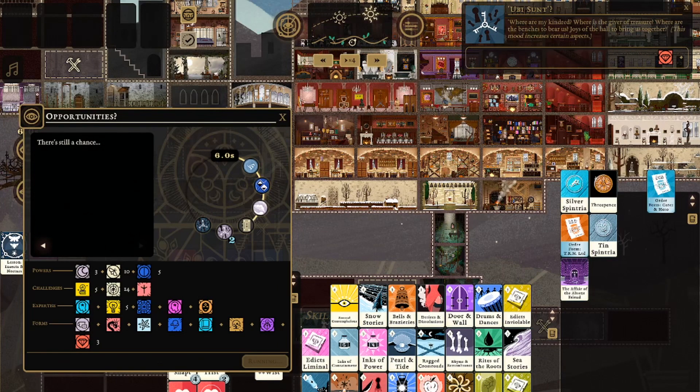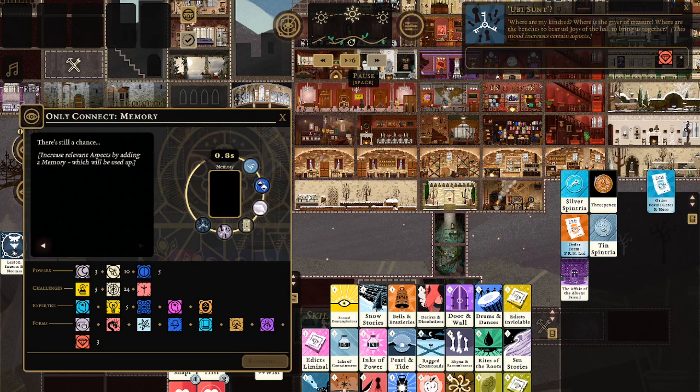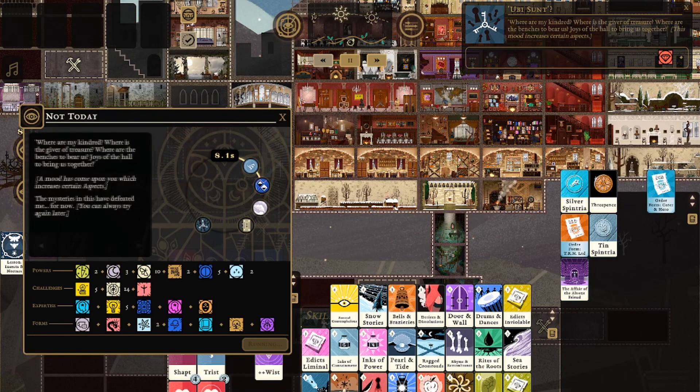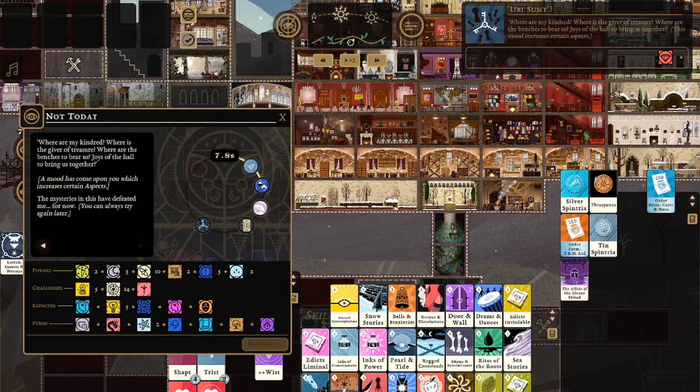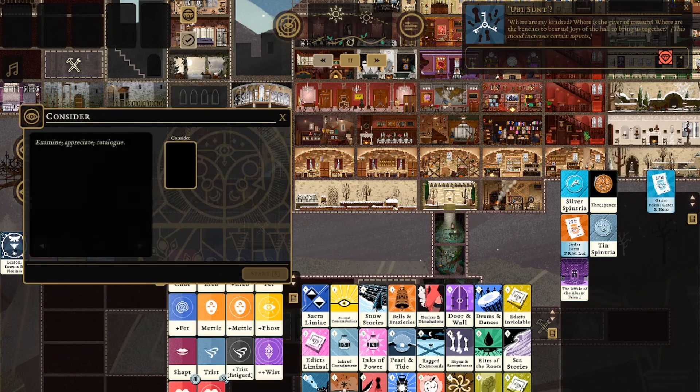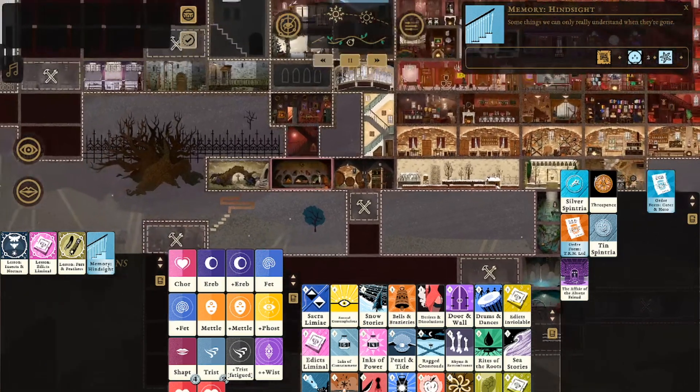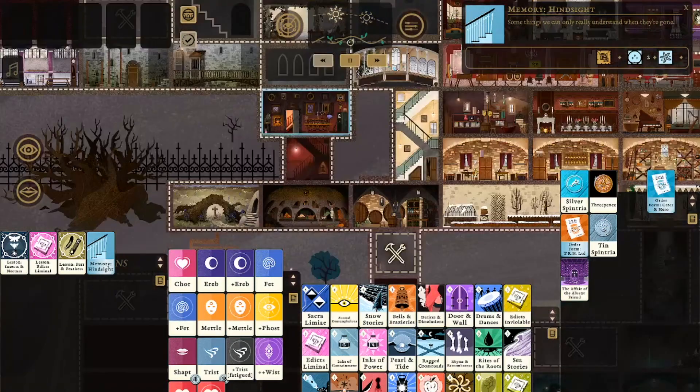Let's move on to the cons. The game is least confusing if you approach it already knowing Cultist Simulator lore. There's very little hand holding and you'll find out what the world is from reading the tidbits on the books that you've read, but if this is your first game from the developer it will be a hundred times more confusing than if you came in already knowing the lore.